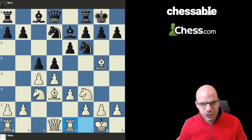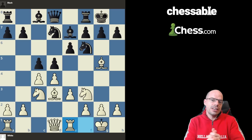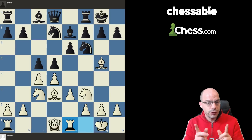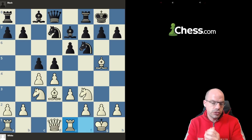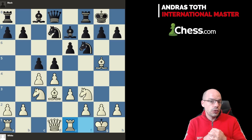Hello to the chesschikos and the chesschikas. Welcome back today. We are going to talk about one of the most commonly occurring pawn structures — and that's a very important point to deliver right here at the beginning — and that's going to be none other than the IQP.